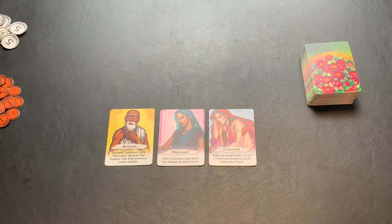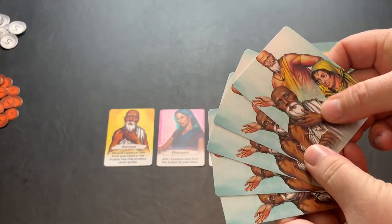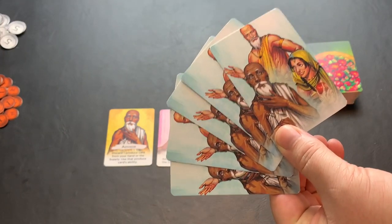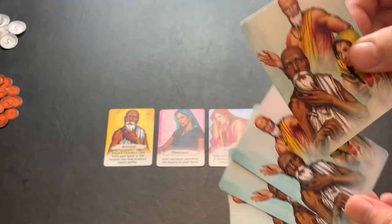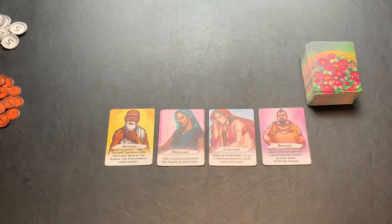You will then take the remaining character cards — the more advanced characters — shuffle them up, and pull a number equal to the number of players minus one. So in a two-player game, which is what we're going to demo in this video, we're going to take one of these advanced characters and add it to the lineup. These are the four characters that will be played in this particular two-player game. As you play more games, more characters will come out, changing up the replayability.